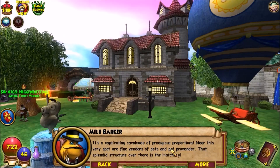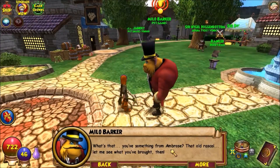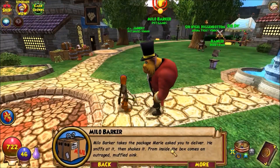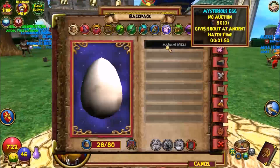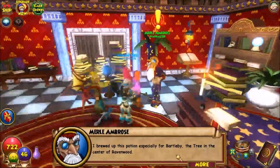The pet derby offers all manner of exciting entertainment and delightful distractions for the wizard. The ringmaster takes the package and notes that Ambrose asked me to make a delivery. After sniffing and shaking it, he figures out it's a piggle of some sort. So here it is — I'm going to hatch it. I equipped it — it's nice!